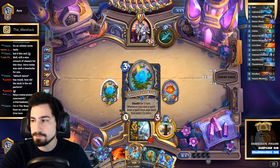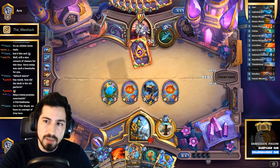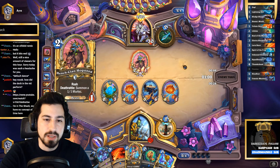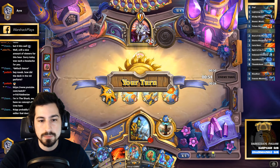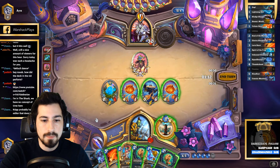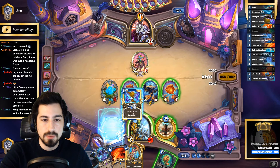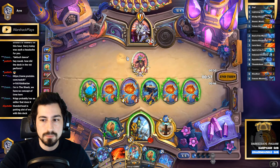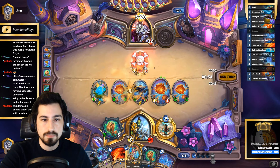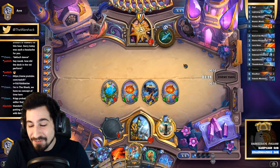Whoever recommended putting in the frog — we took out Mugu and Evolve and threw in the frogs and it's just been the greatest thing ever. The frogs have literally just been the greatest thing. I don't even know at this point what's better — it's gotta be the overload. We win next turn.